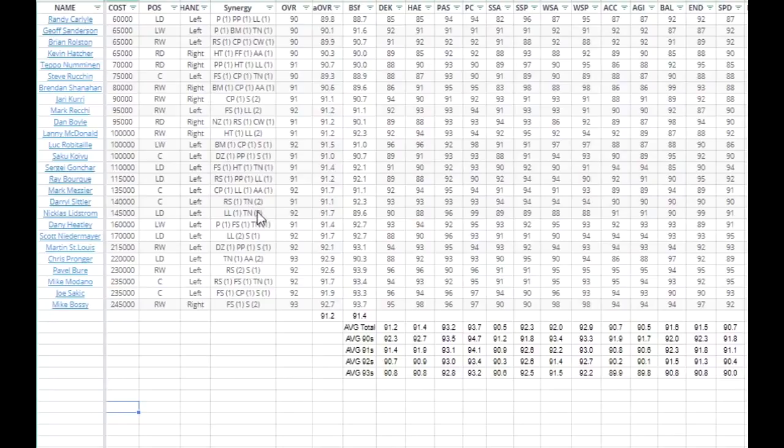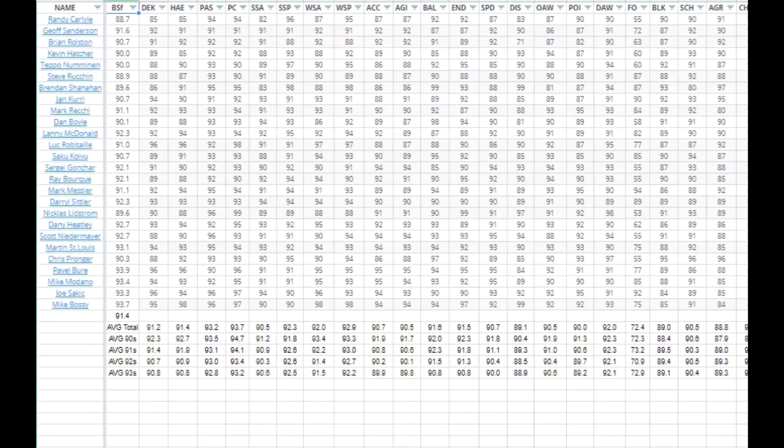The first thing I want to talk about is this BSF value that I came up with. It's probably the exact opposite of what you think it is — if you think something is BS you think someone's lying to you, but in this case the BSF is the Brian Storm Factor, where I took all of the shooting stats — slapshot accuracy, power, wrist shot accuracy, power — and all the skating stats — acceleration, agility, and speed — and averaged all of them out. I think those seven stats are the most important stats of a player. Maybe power isn't as important as accuracy, but we'll call this a primitive version of the BSF.